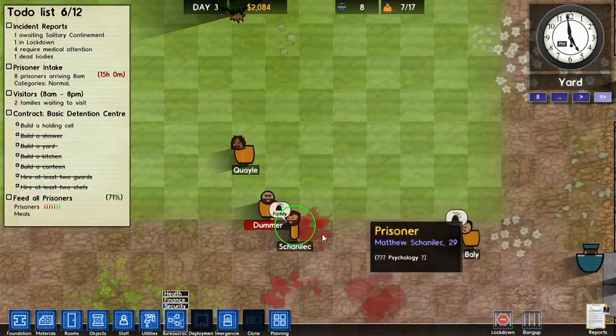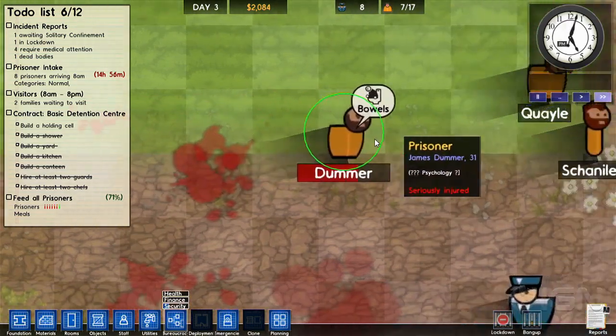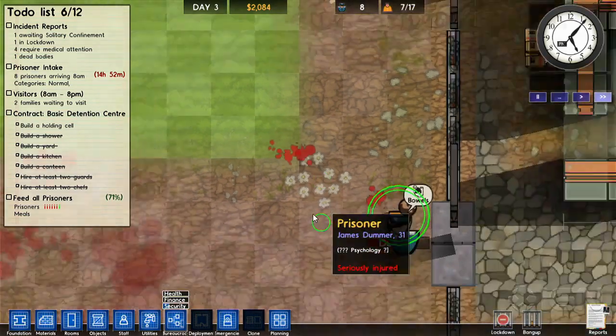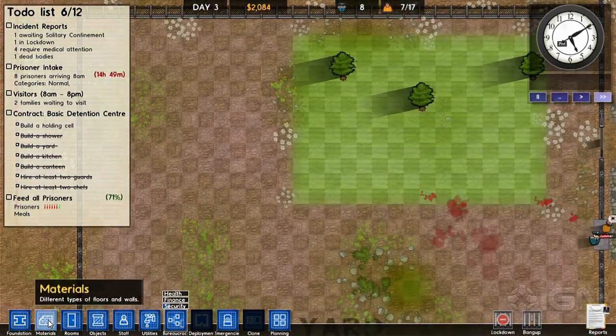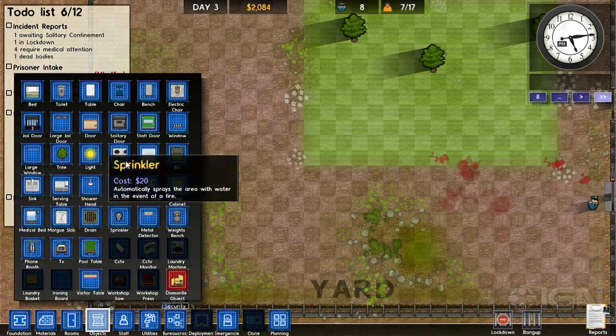What's that room going to be? This is going to be the visitor center to help get these people's family — the conjugal visitor's. This guy's my favorite because even though he's seriously injured, he's still like, 'No, I want my yard time.' I'm gonna live it up. And let's build some exercise equipment for these guys.